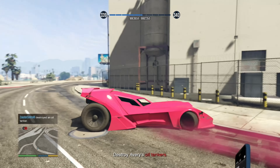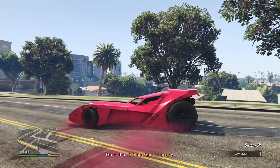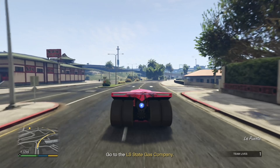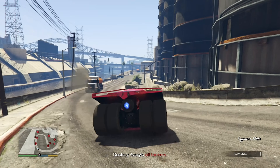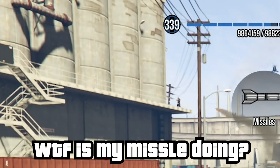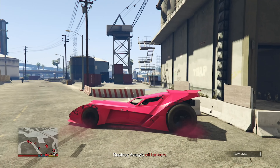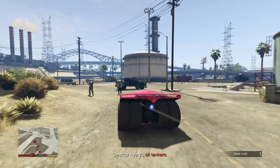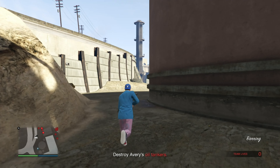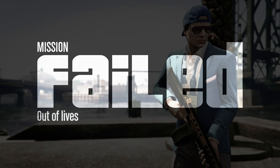Here's the next tanker — and there it goes. Just one more to go. I see the final tanker — boom, there we go. Now we need to go to the LS State Gas Company. I have no idea why, I think we're just destroying more gas stuff. There's one down — this was such a good idea using the Vigilante. Wait, I didn't know I had a limited missile supply. I don't use the Vigilante too much.